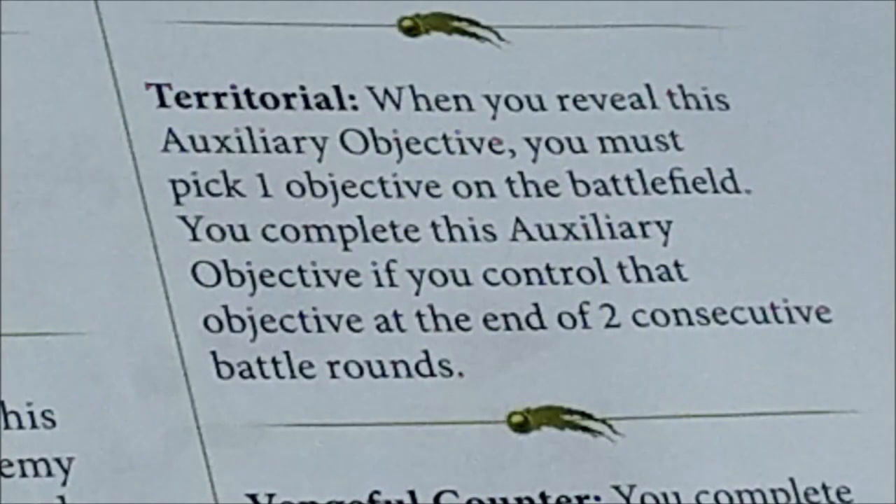Then we have Territorial. When you reveal this auxiliary objective you must pick one objective on the battlefield, and you complete it if you control that objective at the end of two consecutive battle rounds. In many situations an objective can stay under your control for two consecutive rounds, making it one of the easier ones. However, your opponent knows exactly which objective you've chosen and can try to keep you away from it — by charging or killing the units controlling it. Remember only one unit controls the objective, so if it's killed you lose control even if you have other units nearby.